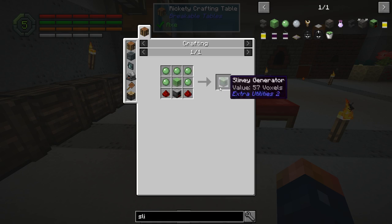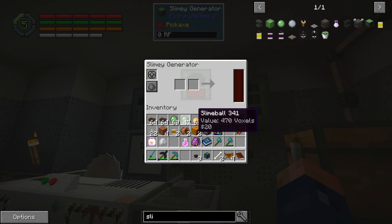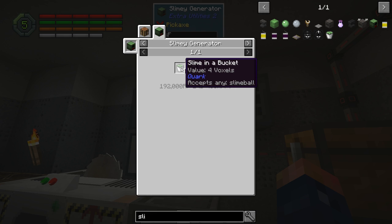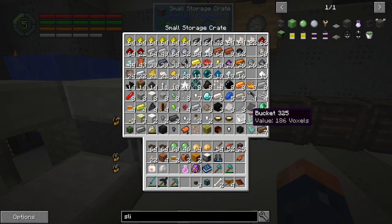Now we can make this furnace — a slimy generator. Let's see what this guy does. It's got two spots in here. So what exactly does it require? It's fire slime and milk. Milk? 400 RF a tick? Oh — we have cows, we can do that!